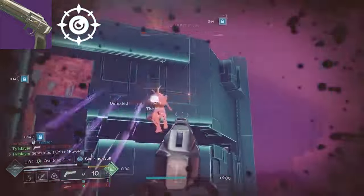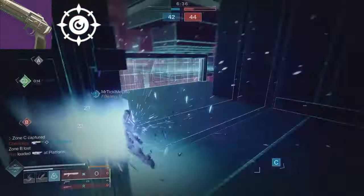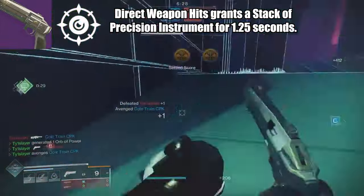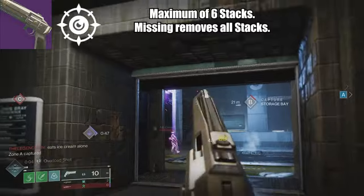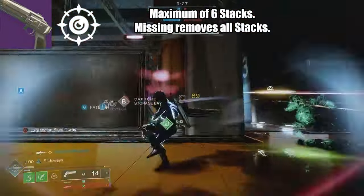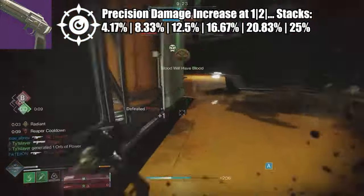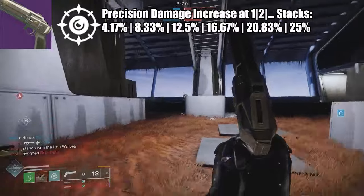Our beloved Precision Instrument in fourth column is found on both Igneous Hammer and Luna's Howl. This perk reads: direct weapon hits will grant a stack of Precision Instrument for 1.25 seconds — 2.1 seconds on weapons with a draw or charge time — to a maximum of 6 stacks. Missing will remove all stacks. Precision Damage increases are as follows: 4.17% at 1 stack, to a maximum of 25% at 6 stacks.